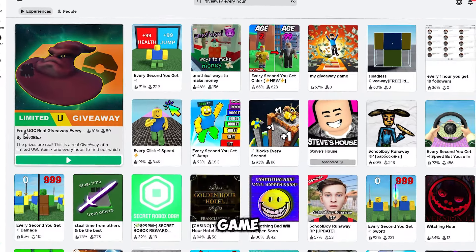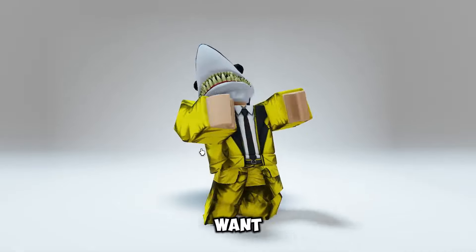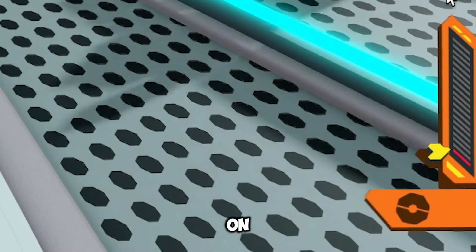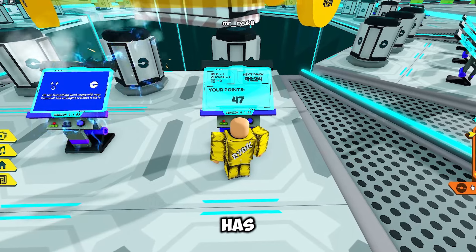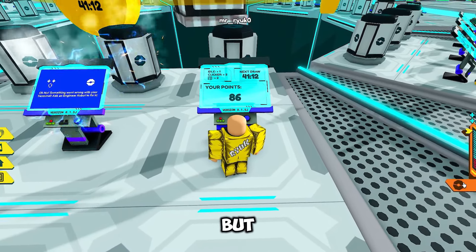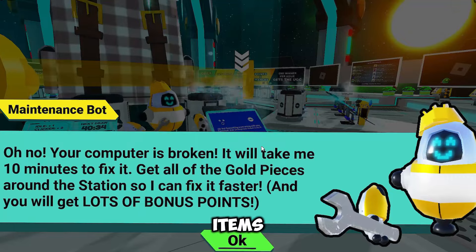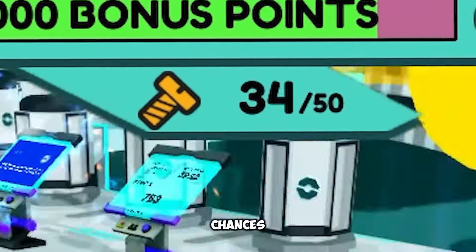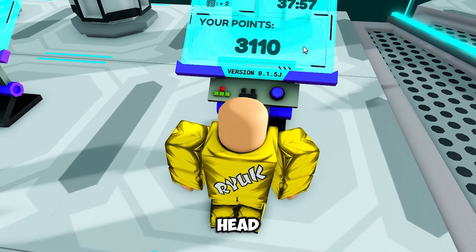Ready to win big? Search for the Giveaway Every Hour game and jump in, because they're giving away a shark head for free. Once you're in the game, you'll see a button on the right — click that thing like your life depends on it. Just keep clicking. The more you click, the more points you get. Whoever has the most points at the end of the hour wins that amazing shark head. The game also has extra tasks like collecting items scattered around — think of it like a treasure hunt for more points. The more points, the higher your chances of winning that sweet shark head. Keep clicking, grab those items, and give yourself the best chance!